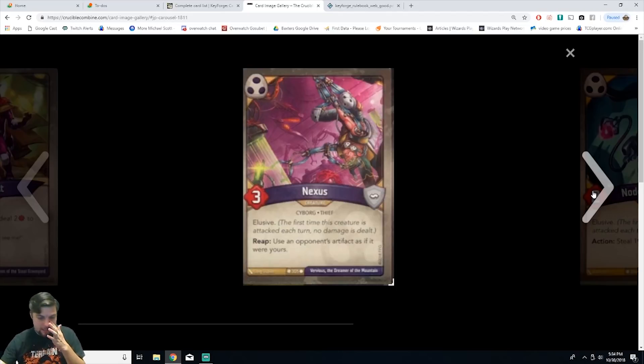We have Nexus, a creature cyborg thief with three power and elusive. Reap: use an opponent's artifact as if it were your own. Common rarity. I like it a lot because there are so many powerful artifacts. Nexus has elusive so he can likely survive a turn, and then you reap with him to use their artifact against them. Really, really good.